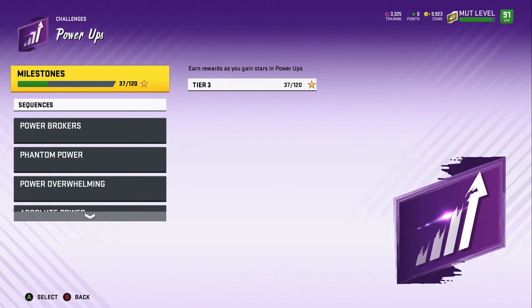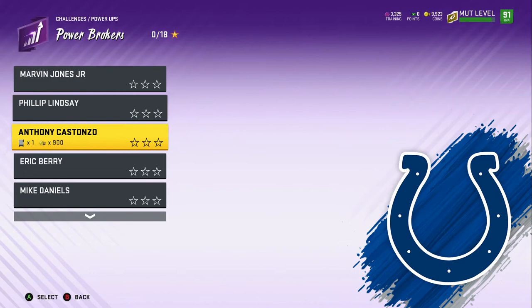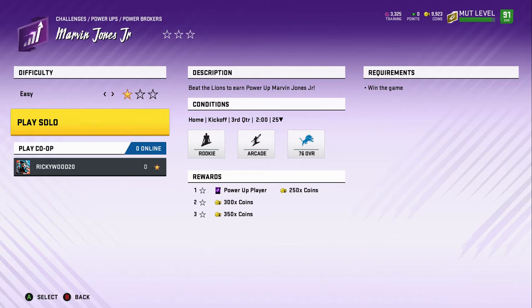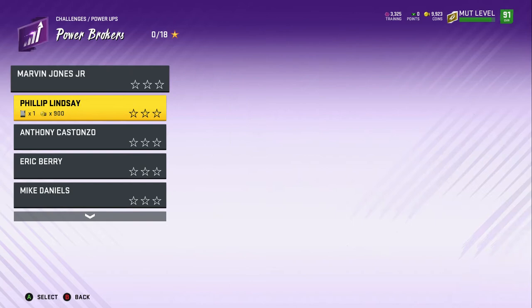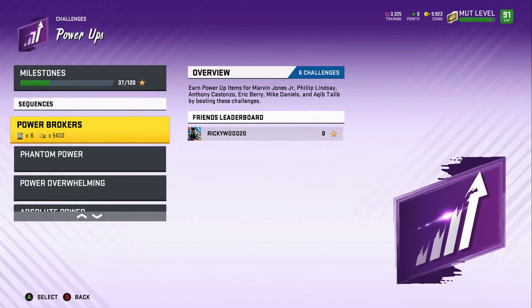Power Up challenges are really nice. There are even new ones I didn't realize — you literally need one star, third quarter, second minute, with two-minute quarters. Basically all you want to do is make them fumble the ball, then wait and slowly get your touchdowns. Don't keep running to the end zone after the fumble. Players include Marvin Jones Jr., Philip Lindsay, Anthony Castonzo, Eric Berry, Mike Daniels, and Aqib Talib.